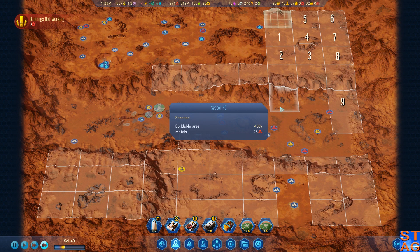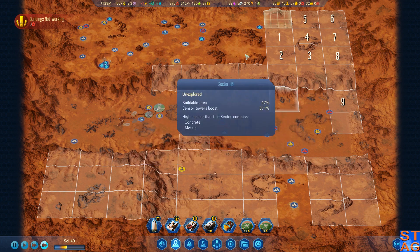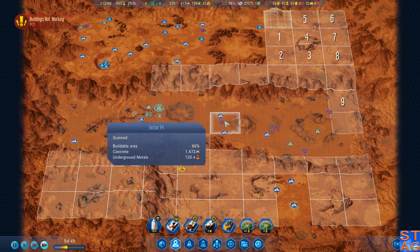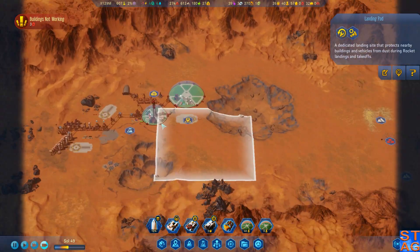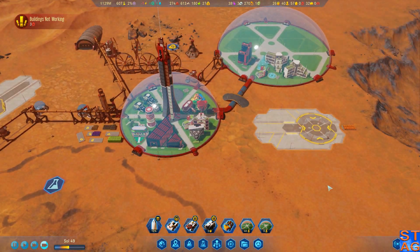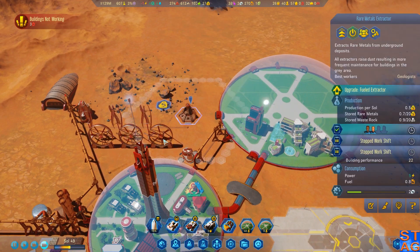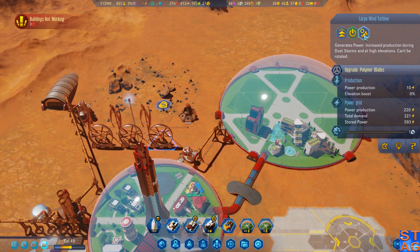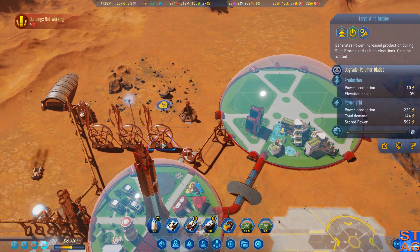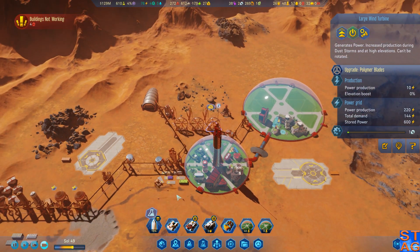With more than half the map scanned, there's not a lot of metal here and that's going to bite me. We've got 500 here, 600 there, 500 there, another 500 there. We almost need to start beelining for the molehole mine. This extractor is dusting up fast, so it almost makes sense to get rid of these two and move them elsewhere.